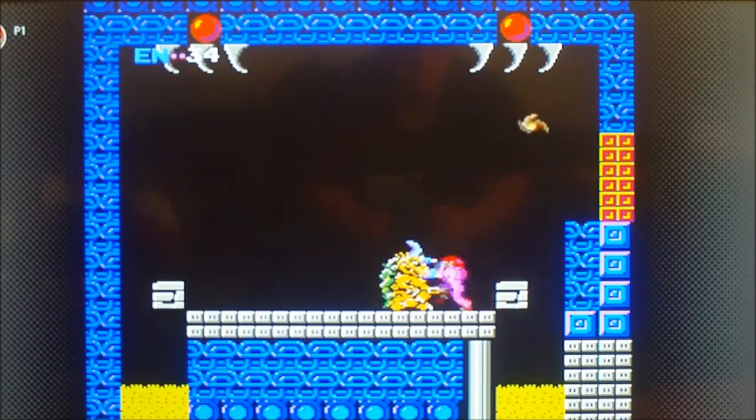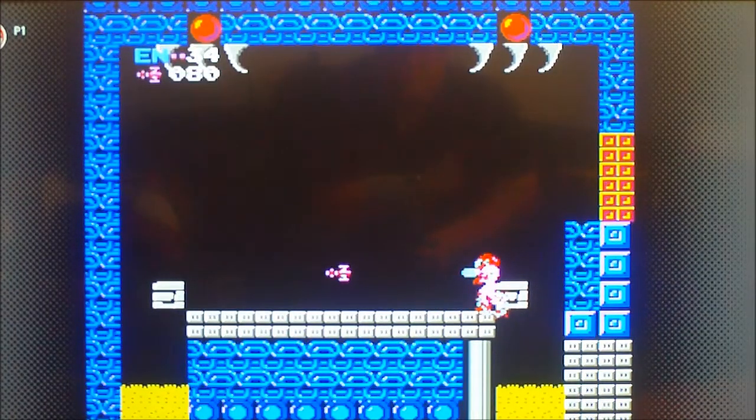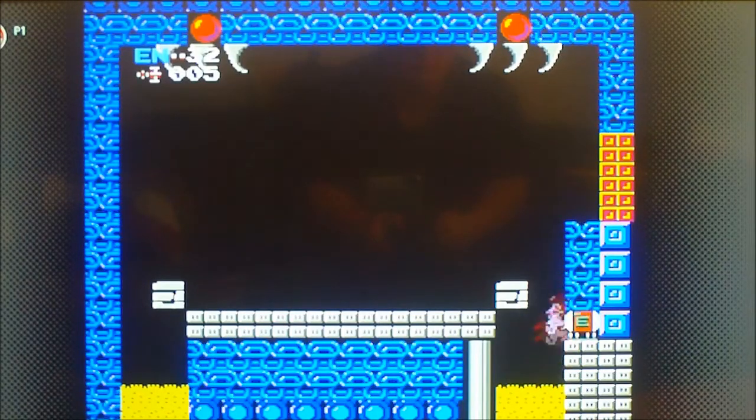Get him with some missiles — oh, look at that, he's gone! With this invincibility you can use any combination. There's a little energy item — we don't really have to get it, but we'll go ahead and get it anyway. Get back out of there. Now the display says I got five missiles, but see, it doesn't run out.